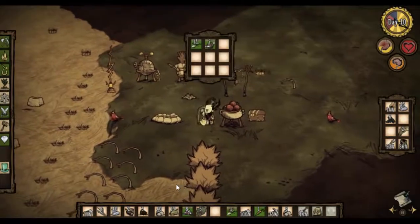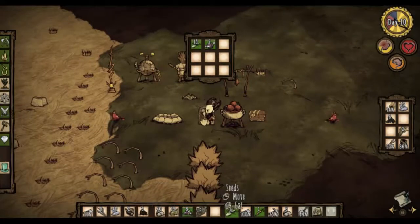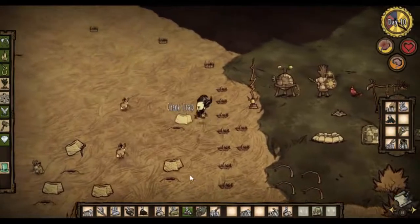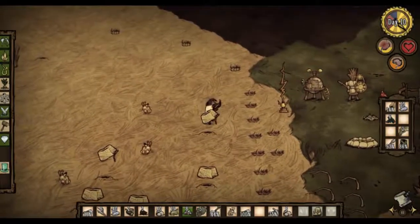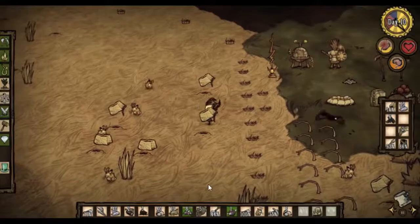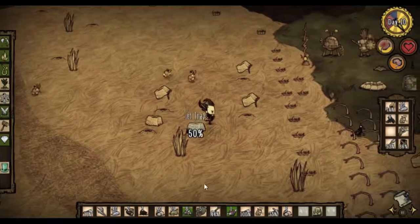Let's open the ice box and store some food in there. We've got that and that — unfortunately that's pretty much all we got. But there are loads of stuff in the traps, so let's just do a quick run around those. We need to make some new traps soon because these are starting to wear out.